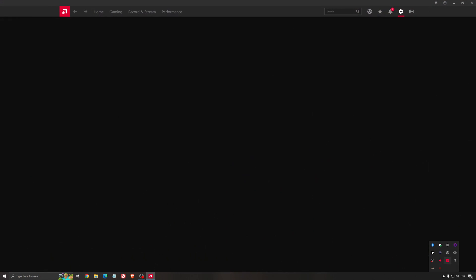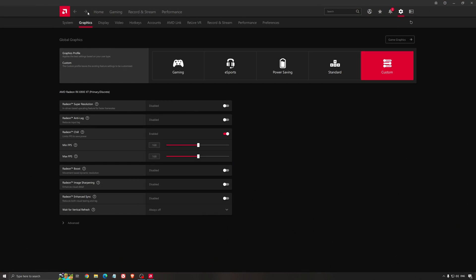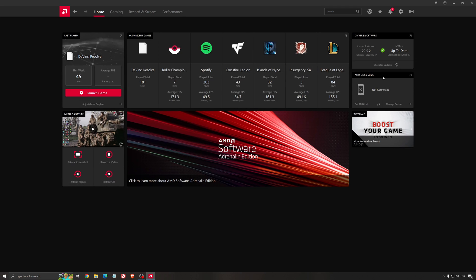Another really important thing is your drivers. Make sure you have the latest driver from AMD, NVIDIA, or even Intel if you have an iGPU on your processor. With AMD, for example, you just click 'Check for Update' and it will show you if you have the latest one. You can do the same thing with NVIDIA.